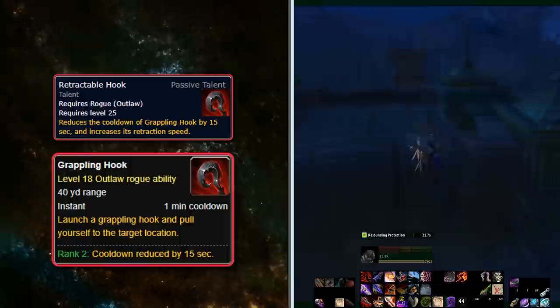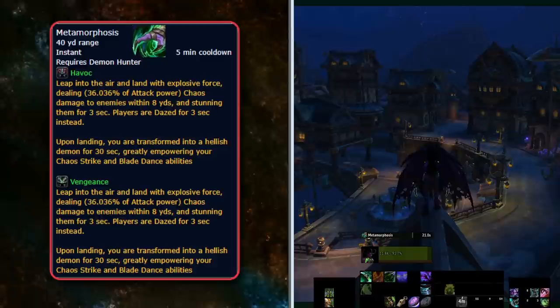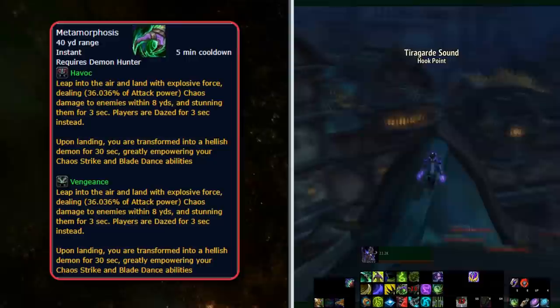Next is the Demon Hunter ability Metamorphosis, learned at level 10. The Havoc version allows a Demon Hunter to leap 40 yards and turn into a demon, gaining several DPS buffs. Metamorphosis has remained the same since Demon Hunters were introduced in Legion and can be very useful for getting uphill, essentially being the Demon Hunter's Heroic Leap, although on a rather long cooldown of 4 minutes and limited to Havoc only.